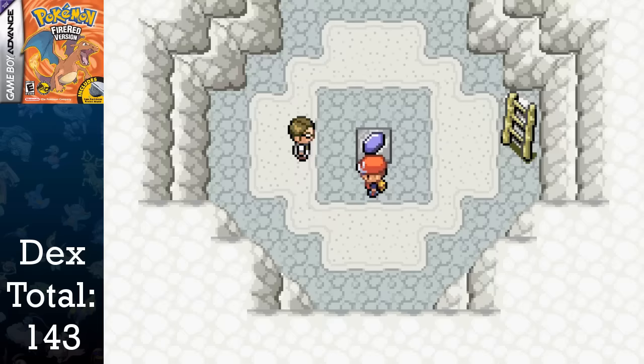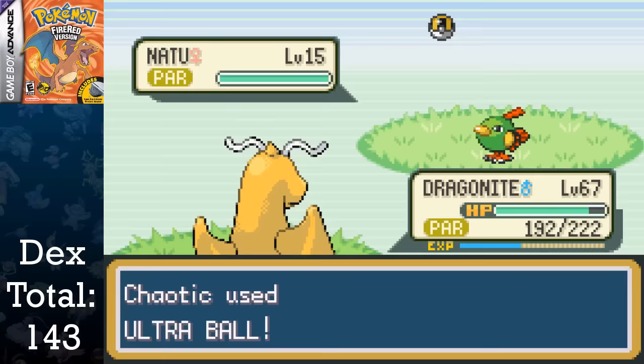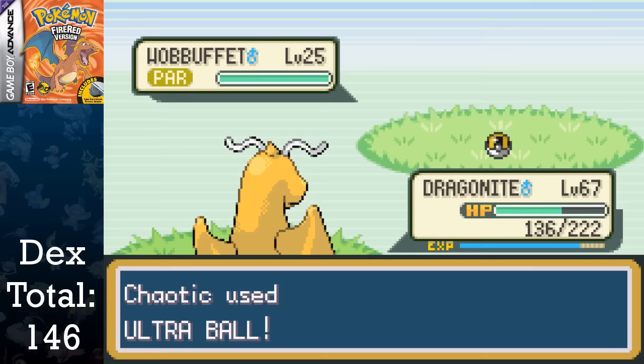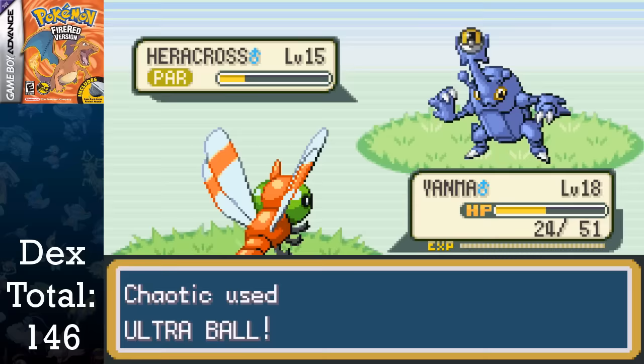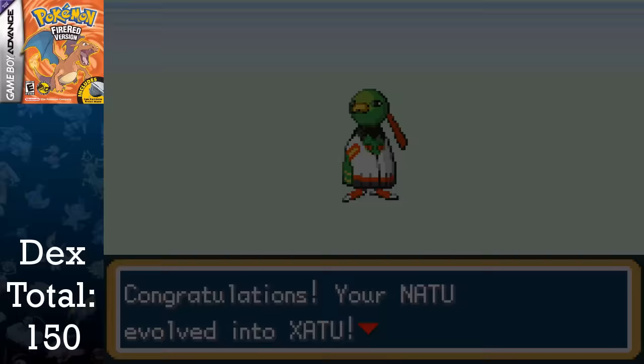The Dotted Hole is the next place we need to go, so I try to get the Sapphire for Celio, but a random scientist blocks me, requiring me to go back to Five Island and take it from him and ultimately Team Rocket. Before going there, I do my catching for Ruin Valley, getting Natu, Yanma, and Wobbuffet. Heading to Pattern Bush, I managed to catch Spinarak, Paras — wait, Parasect — and Ledyba. Before leaving, I managed to evolve Natu into Xatu. I travel back to the Pokemon Center to use the Sun Stone I picked up on Gloom to evolve into Bellossom.